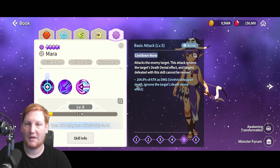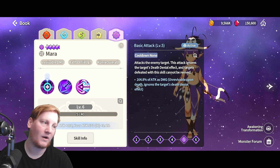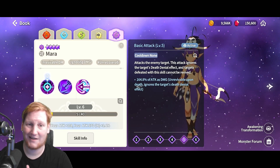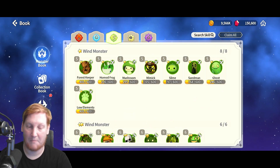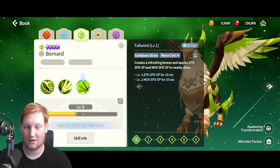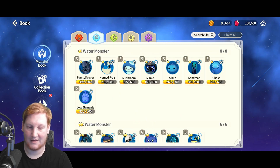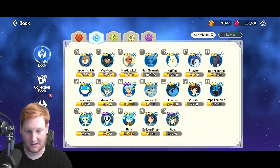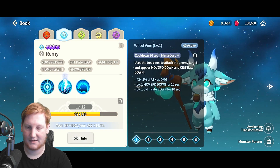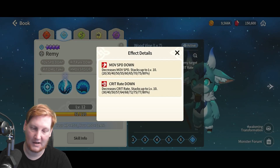Another good example is Mara — she has Unrevivable upon death, Ignores death denial, and Unrecoverable, so if they try to get away to heal, they also can't heal. All of her skills apply all three effects. Move speed buffs and debuffs aren't required but can give an edge in group combat. The two big ones are Bernard with his level 2 move speed up at 30%, and Remy the water Hog with his level 1 move speed down at 20%.